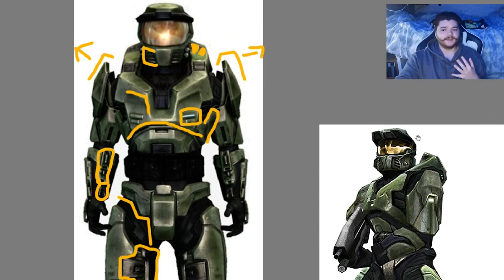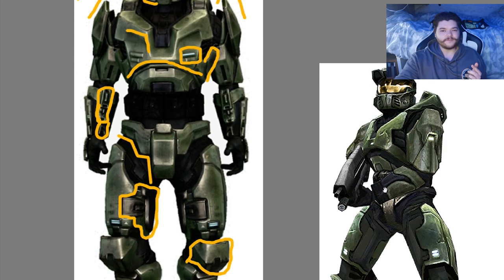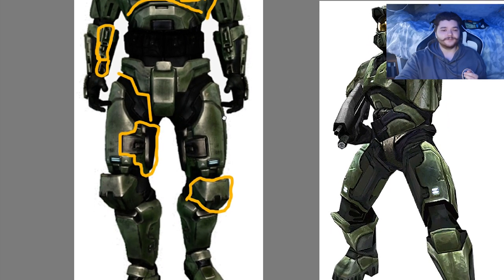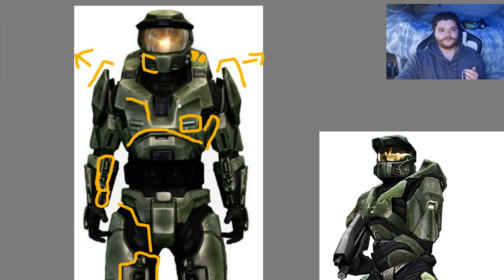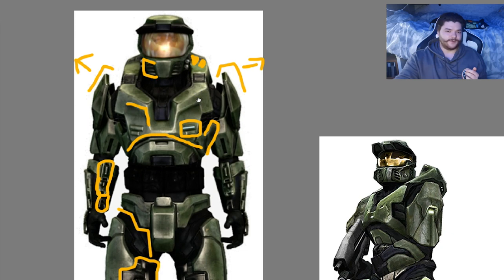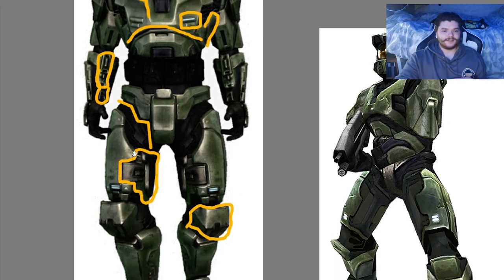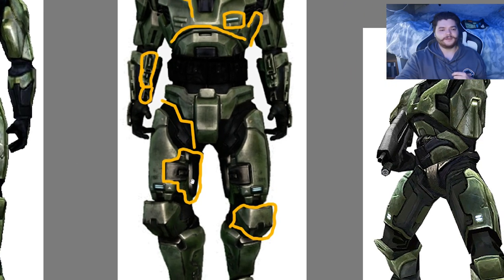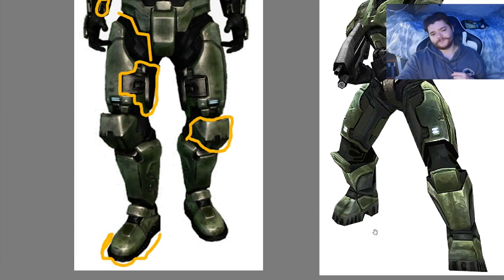The biggest issue is it looks even blockier than the original. There's some smoothness to the original Master Chief but the Anniversary version has really outrageous blockiness, completely bulked out. The chest is pushed down and bulked up, and it looks all out of proportion. The ab plate and torso are joined together — you really need that space. Around the thighs there's soft armor next to big chunky pieces, which is going to chafe. And lastly, the moon shoes — you can't do that to the moon shoes.